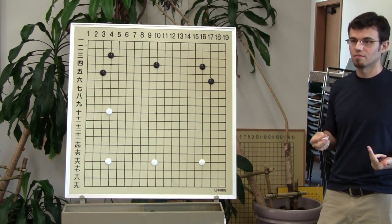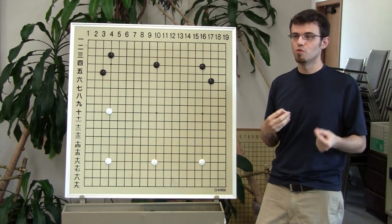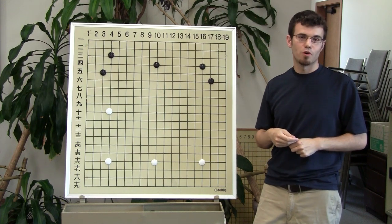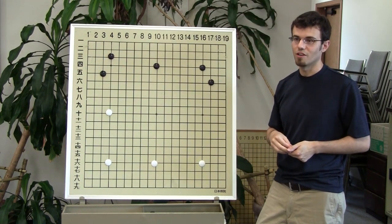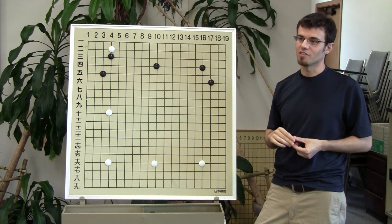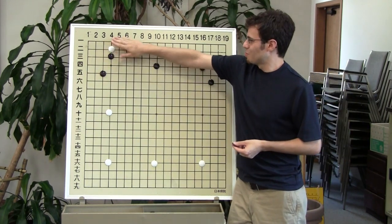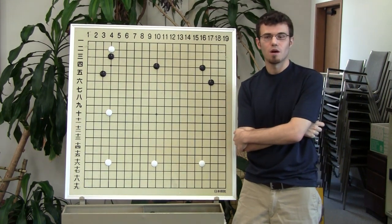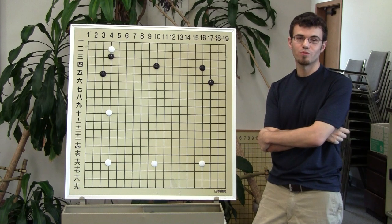It's white's move and there are actually several moves white could consider, some of them attachments. I'm going to show you a couple to add to your vocabulary — recognize the shape, remember the position. Over here this looks a lot like territory, doesn't it? So we're going to attach here — that's a really weird place to attach. You may have seen this move before. It's not always played in this position but it's actually not a bad move. We can call it a probe.